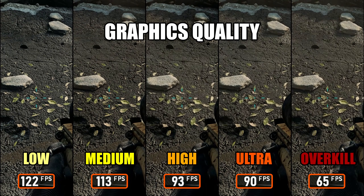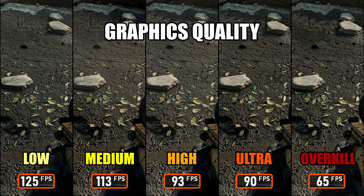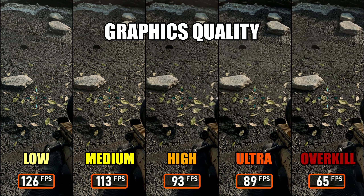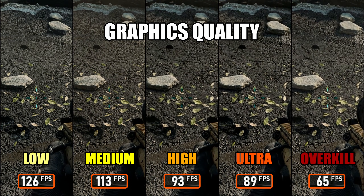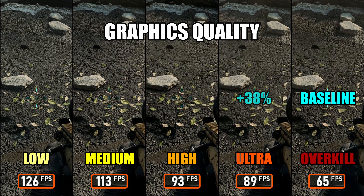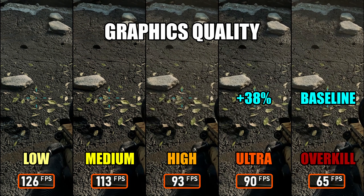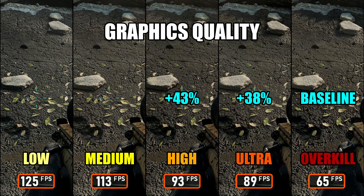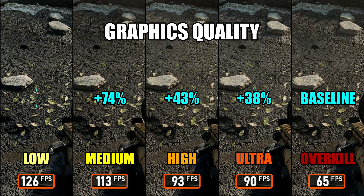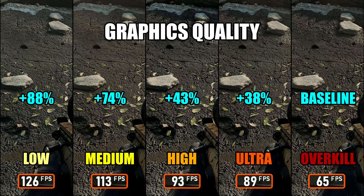Next up are the graphics presets, just to get a baseline and see how much performance we can squeeze out of Battlefield 6. Starting with the Overkill preset at around 65 FPS in this test scene: dropping to Ultra gives a solid 38% boost. Going further to High improves performance by 43% over Overkill, while Medium gives a massive 74% increase. The Low preset tops out with roughly an 88% performance gain compared to Overkill.